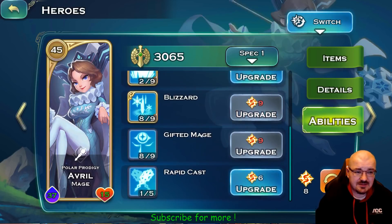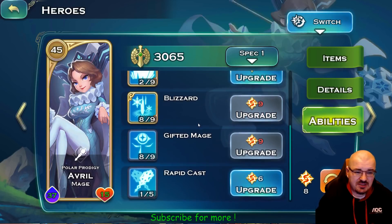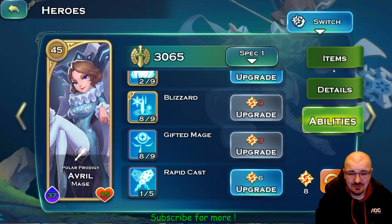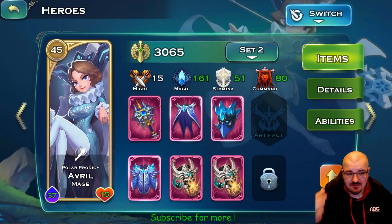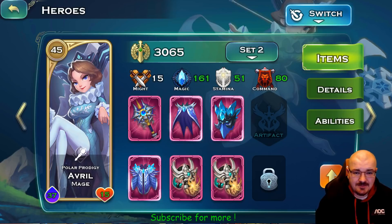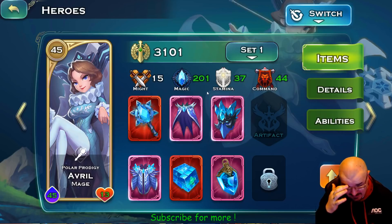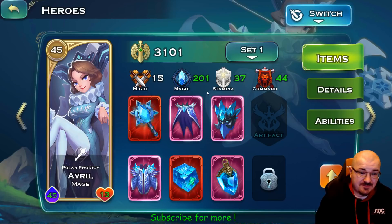This is Avril, the Polar Prodigy. She is pretty dope, I like her a lot, but in PvP she doesn't do enough damage. These are her items — I aim for her to bring as many stats as possible into the battle. For PvE I have a set with 201 magic, which is pretty insane, and she's still level 45. If I get her to level 50 that's going to be 210 magic, which is crazy. She might do serious damage if I max her out, but it's not in the plan right now.